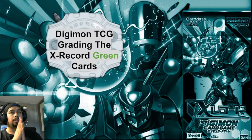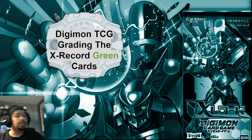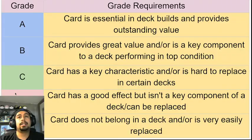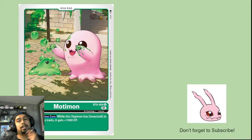Hello everybody, welcome to another video. Today we are going to be looking at the X-Record green cards. Green as a whole got a pretty good boost — it's going to have some really high tier decks, especially the Franky Agumon line. Let's go ahead and give these cards some grades. Here is my grading rubric: grades go from A to B to C to F. First we're going to grade the green Digi-Egg for this set, which is Motimon.